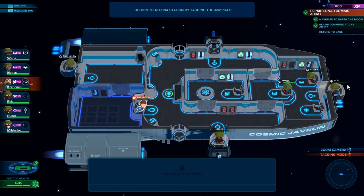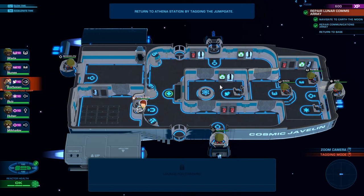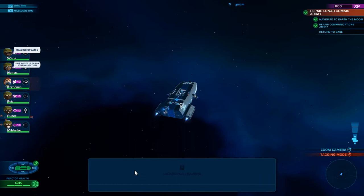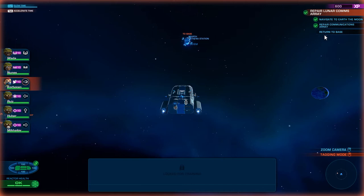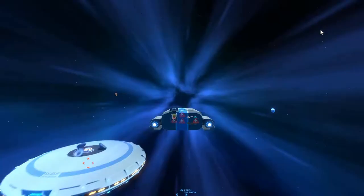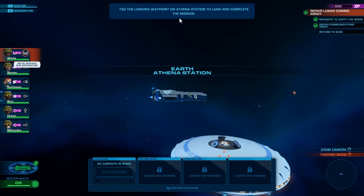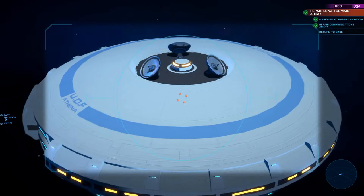Return to the Athena station by tagging the jump gate. Let's go into tagging mode — we have to go to the jump gate. There it is. I can go back into close mode, I like this mode a little bit better. All we have to do is return to base and go into warp speed mode. I have to click the captain, otherwise it won't let me charge. We're going to charge up. Charging the hyperdrive — engage hyperdrive! We're at the Earth Athena station. Tag the landing waypoint on the Athena station. I think I just have to tag the thing itself and it kind of just does it. Hopefully we don't die horribly — let's find out.